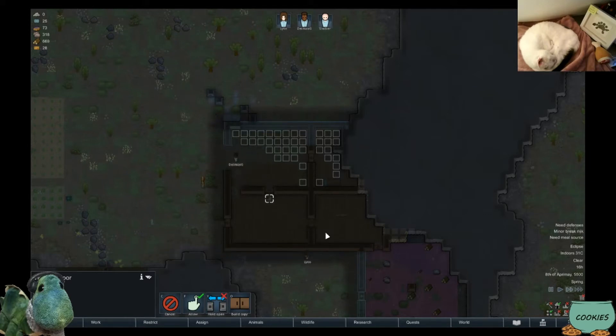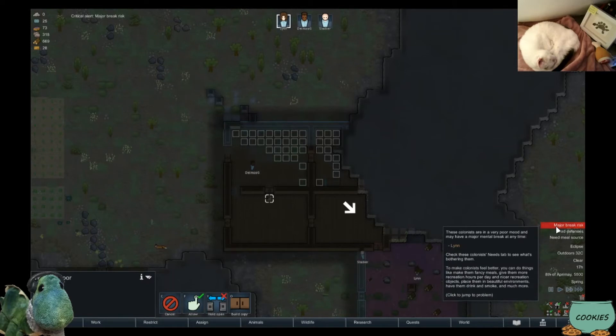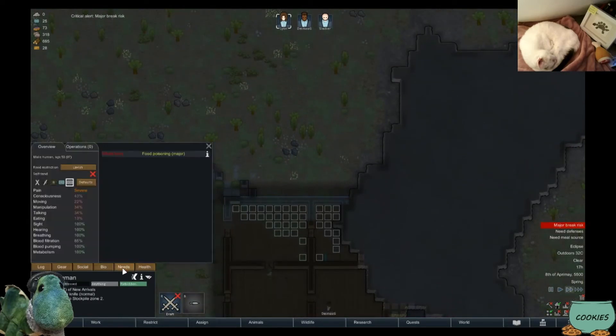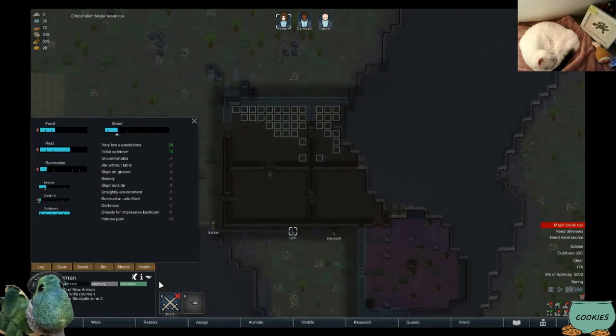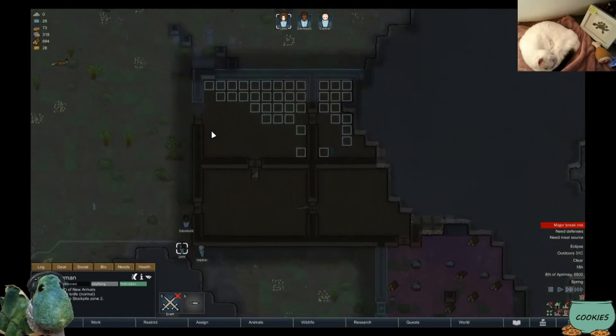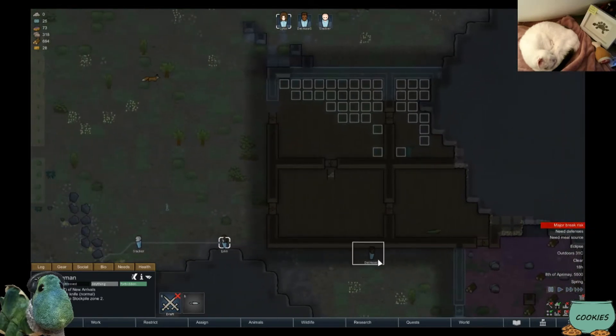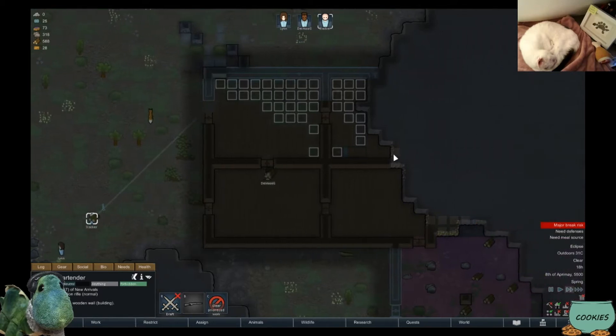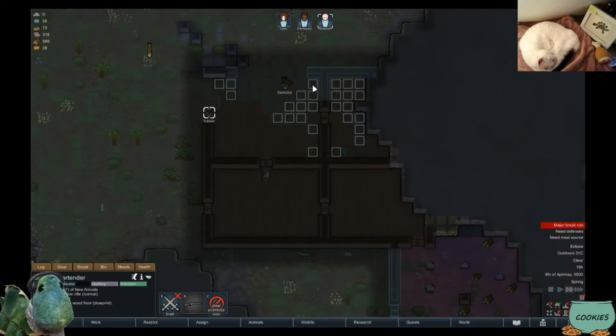Kitty's still here, very much asleep. Major break risk — what's happening, Lynn girl, what's wrong? Oh, because of food poisoning — I'm sorry, I'll make you better soon. Can you work on the wall? You can at least live, wood, so that's good. Let's work on this wall please.